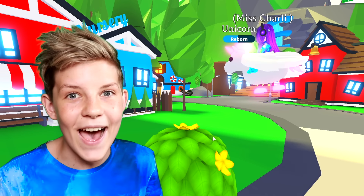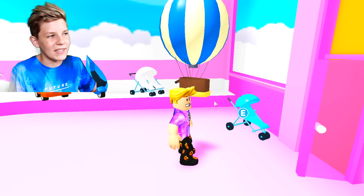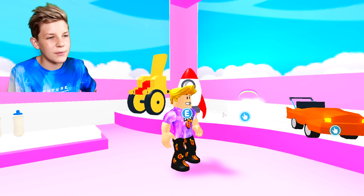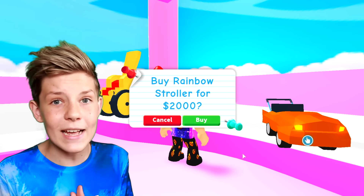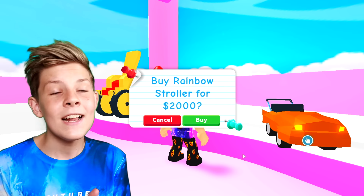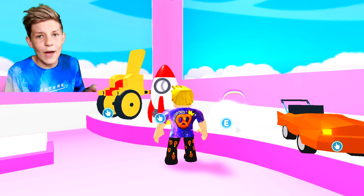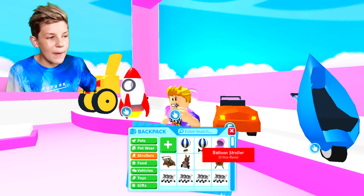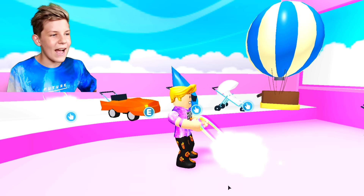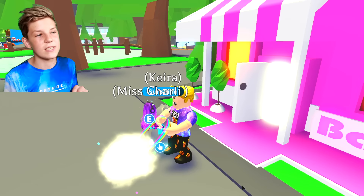We're in the extremely pink baby shop and we need a special item — one of the strollers. Not the rocket ship stroller, but this awesome rainbow stroller. It's 2,000 bucks — pretty pricey, but you can use it for so many hacks and it looks really cool, totally worth it. I already have one and you can also trade for it since a lot of people have them. Let's head outside and I'll show you one of the best features.